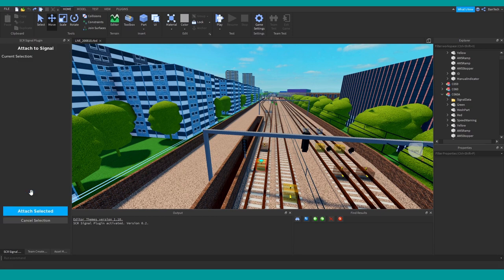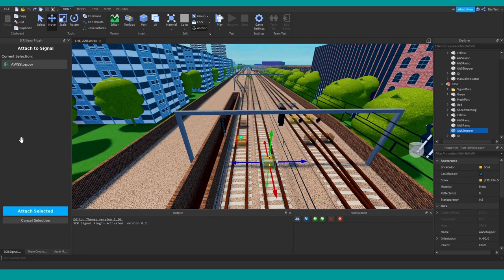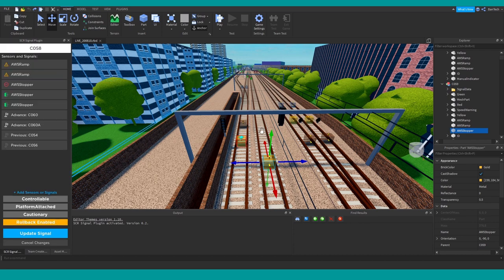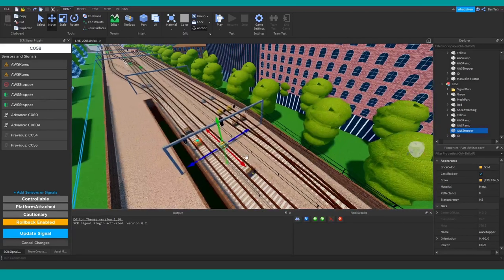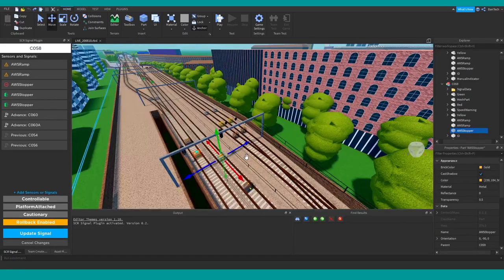I can add things to the plugin — I can select a stopper and it will add that as an entry point. I can also click any entry points and turn them into exit points quite easily. So that's an exit point shown in green — I can turn that into an entry point if I want. Let's have a look at a more complicated example to show how some of those would work.